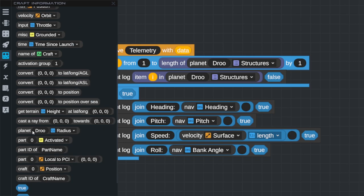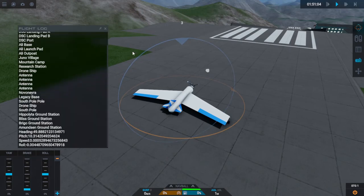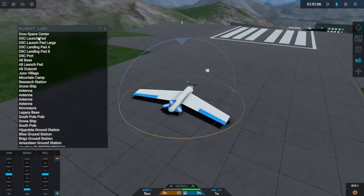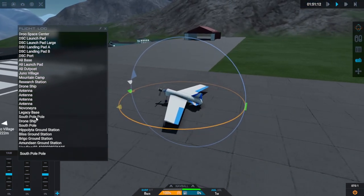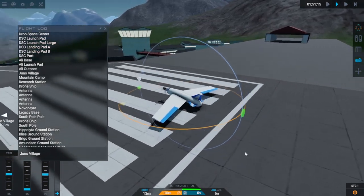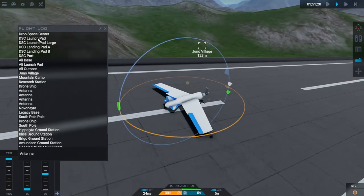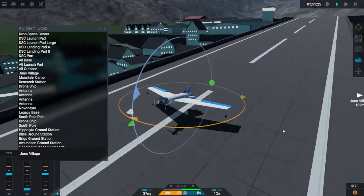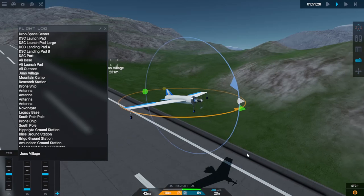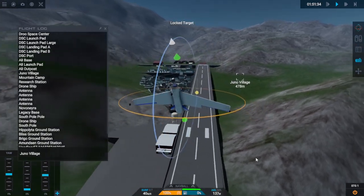Something else I found that's possibly more interesting: if we come over to the craft information we see Planet Drew is the planet we're on, and there's a whole bunch of information including a structures list. I attached that to the telemetry — here's the full list of all structures on this planet. Some are very far away, like the south pole. But the one that interests me is Juno Village, which I believe is just over there. If we click the others — is that just because I looked at the structures that it went ahead and targeted it? Oh, if you target...